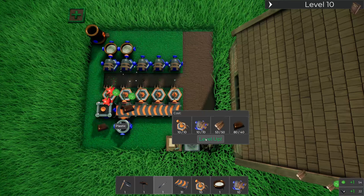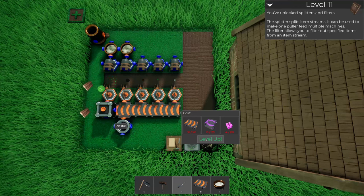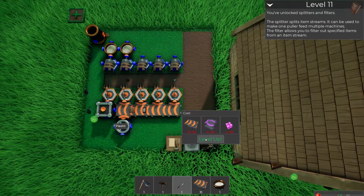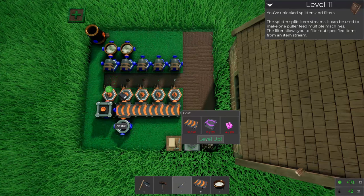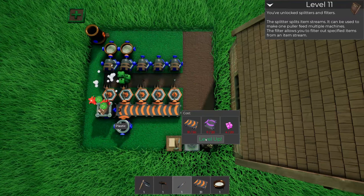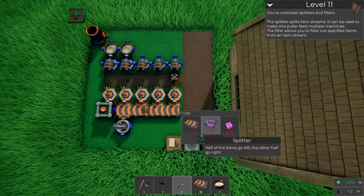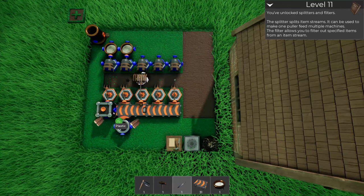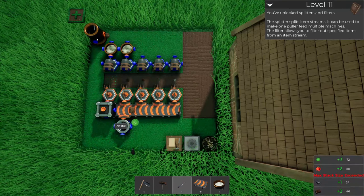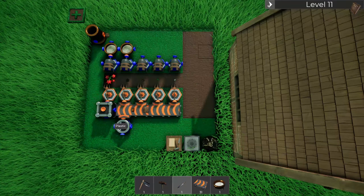We finally have all the resources to get to level 11 - let's go! You've unlocked splitters and filters. The splitter splits item streams so one puller can feed multiple machines. The filter allows you to filter out specific items from an item stream - that's great because right now all our stuff goes into inventory, but I want to take the green stuff and circle it back into the compost. Okay guys, I think we're gonna wrap this episode up there.